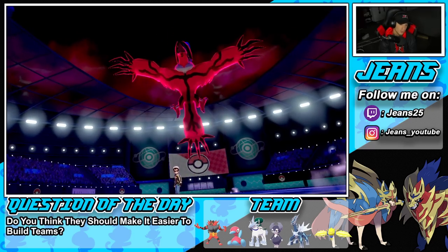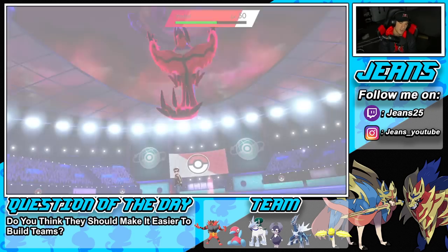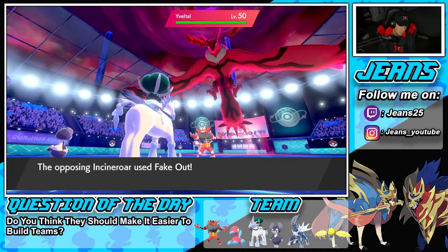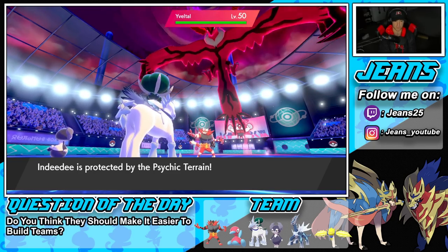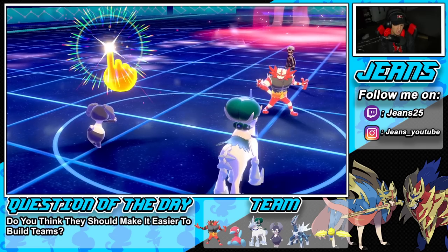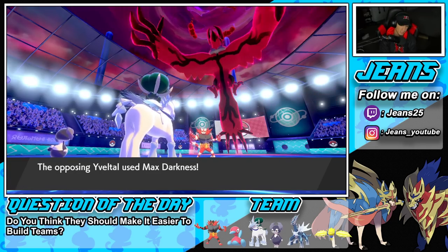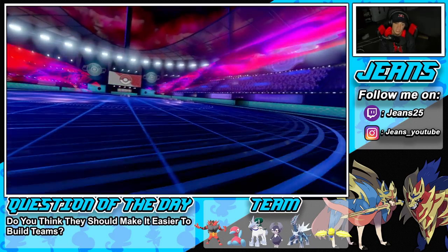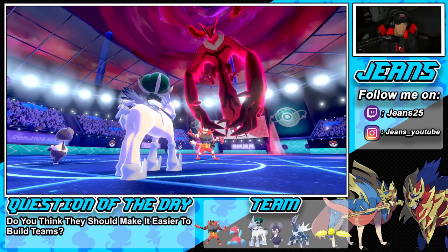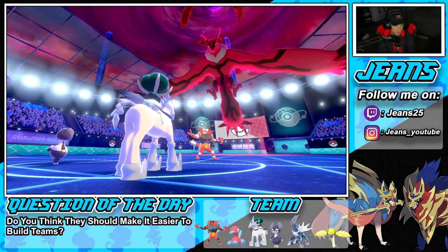He's gonna Dynamax his Yveltal and take out Indeedy probably in one shot. We're probably going to get off the Flare Blitz but there's no shot he takes out my Calyrex. The Psychic Terrain boost is up — this is Master tier, he should know about Follow Me. Trick Room is out and about. He's got to be going for Max Darkness — Indeedy takes it but is gone, which is why I brought Indeedy to counteract that fake out and allow us to pop Trick Room.